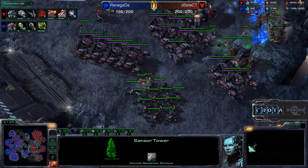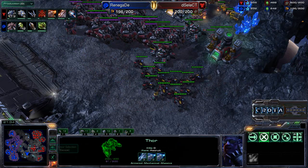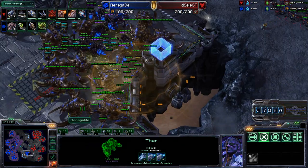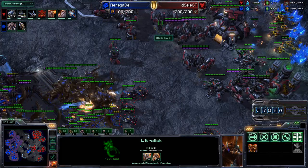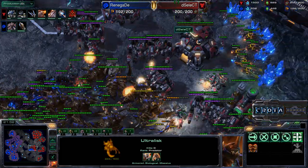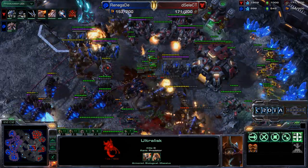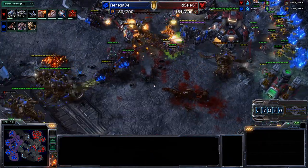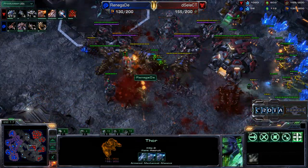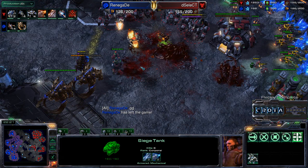Nine Thors, one Siege Tank — the Thors upgraded 2-2 — a very large engagement is coming. Scanner sweep, Hellions and Thors getting into position. Both sides pounding away. Neuro Parasite comes in and Renegade finishes off many units. Another Neuro Parasite to finish the last Siege Tanks? No. The Ultralisks just want to give hugs to the Terran Mech — who knew Terran Mech was allergic to Ultralisk hugs — as Select receives the win over Renegade. Thanks for watching, thanks for listening.